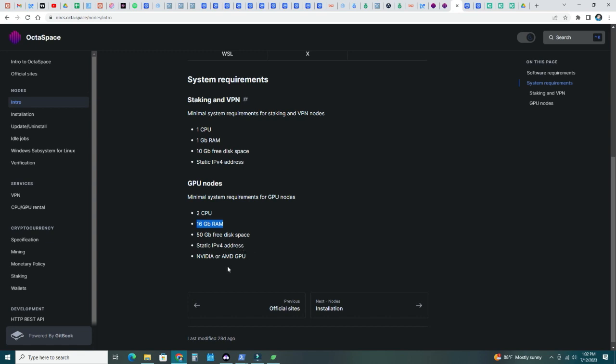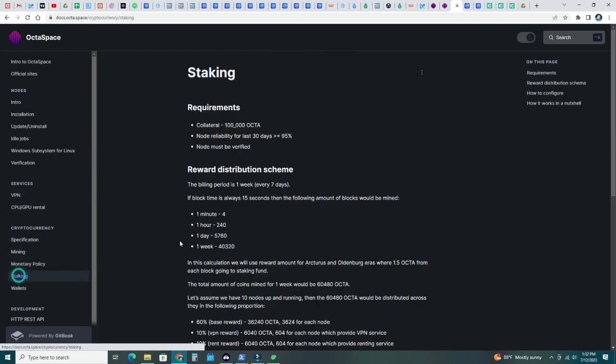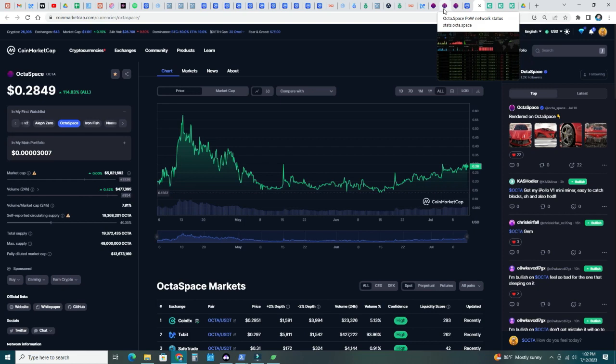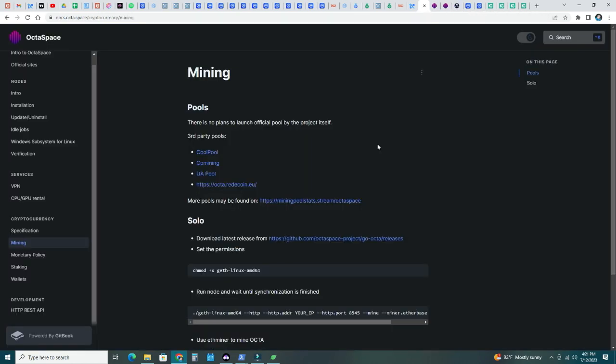The software requirements for staking and running a BPN node are: one CPU, one gigabyte of RAM, 10 gigabytes of free disk, a static IPv4 address, and either Nvidia or AMD — both are supported. For staking and setting up your own node, you need a collateral of 100,000 OCTA. At the current price of around 28 cents per OCTA, that's about $28,000 USD.